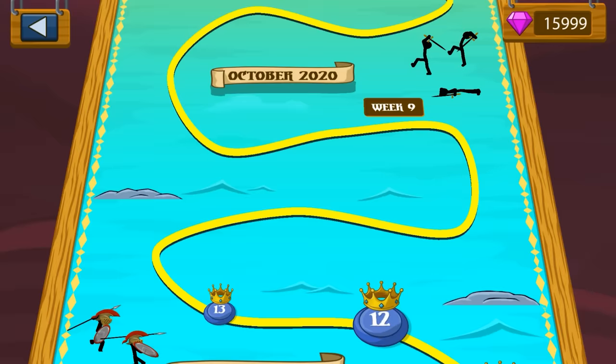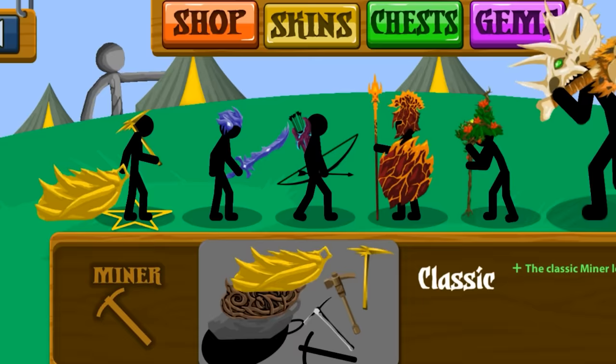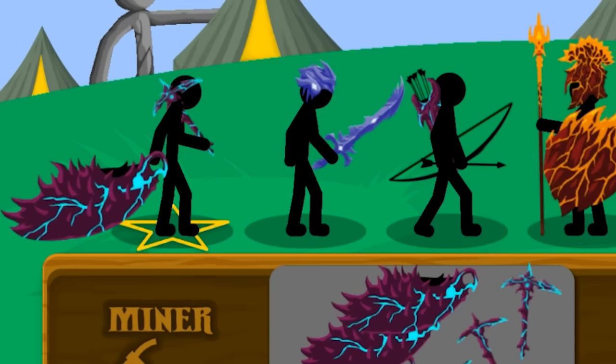Well, well, well, if it isn't another week of missions that we need to beat. We're actually going to have to go back to a little month called August and September. We're going to fight another boss — the prince of the vampiric soul stealers. Before we do that, we need to change our skins because there's one unit of every different skin.